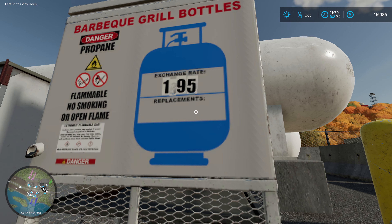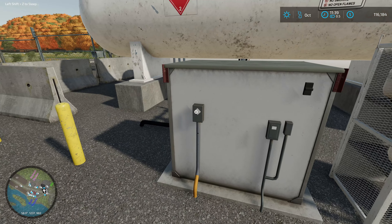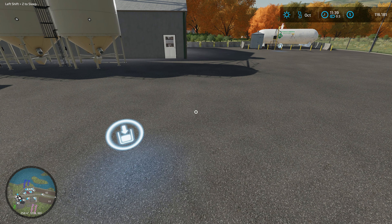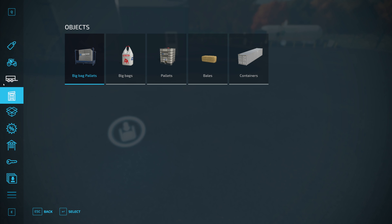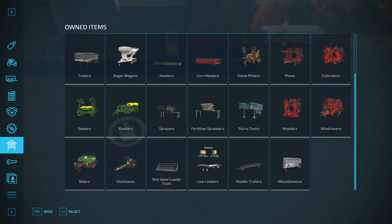That looks like 1,895 per unit. Biden must not be president — or wait, that is too much Biden. Was it 1,495 before? Anyway, does our current trailer hold propane? If it does, it probably only holds a little bit.